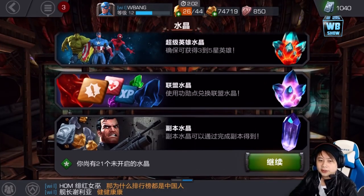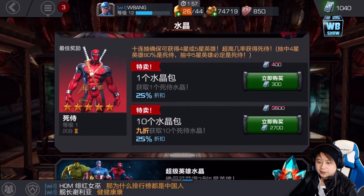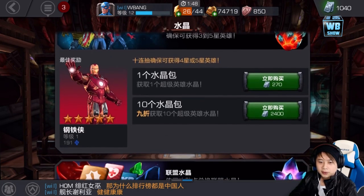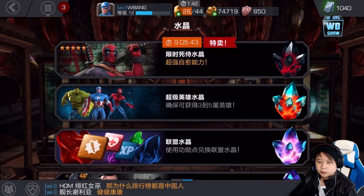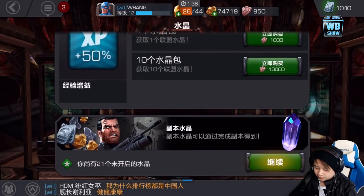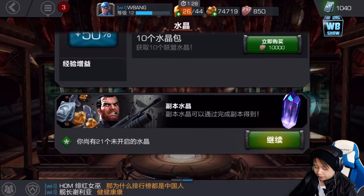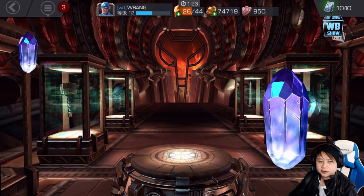Let's talk a bit about the crystals — I think everyone wants to know about the crystals. I heard if you buy 10, you are guaranteed a certain star character, but I could be completely wrong. There's the cost of it, and this is the Deadpool crystal. There's also the Alliance crystal, and I think this might be the quest crystal. It looks like there's no daily crystal, or it could be auto-collected because it just showed up.